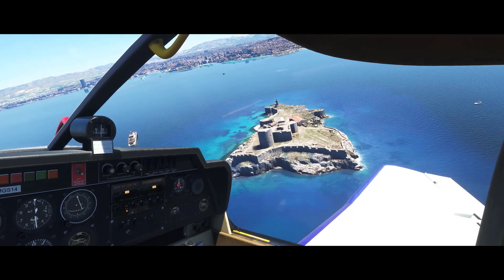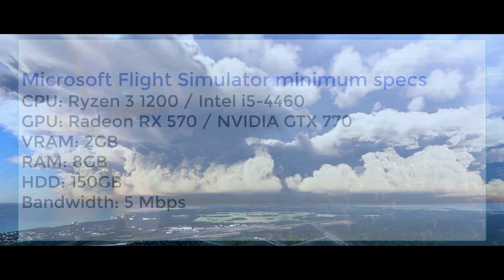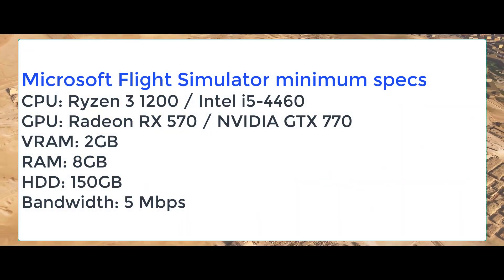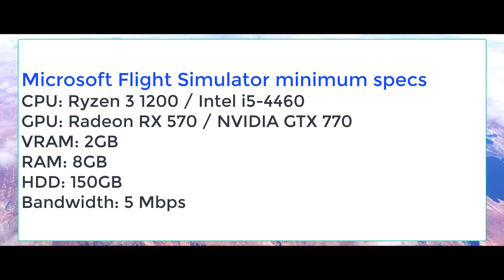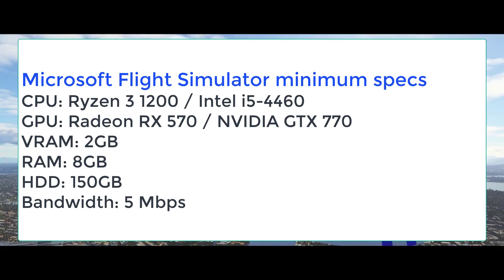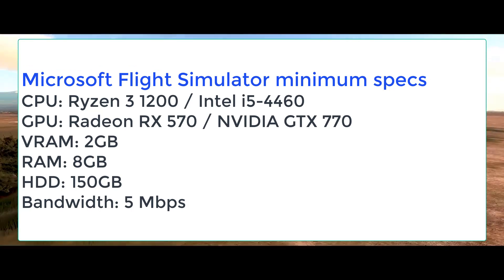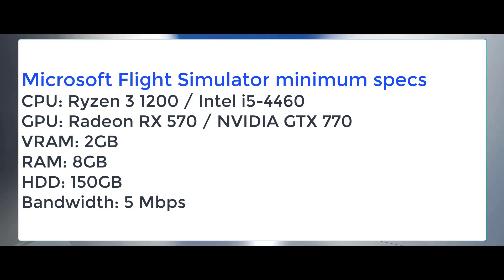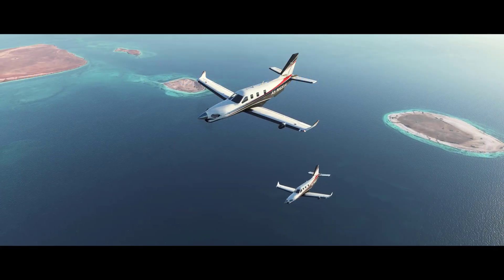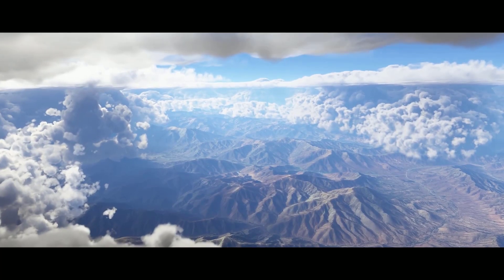Asobo Studios announced the system requirements for Microsoft Flight Simulator a few weeks back, and this is how it looks. The minimum specification required to run Microsoft Flight Simulator is a Ryzen 3 1200 or an Intel i5-4460 processor, a Radeon RX 570 or an Nvidia GTX 770 GPU, 2 GB of VRAM, 8 GB of RAM, 150 GB of hard disk space, and a 5 Mbps bandwidth. Also note that Microsoft Flight Simulator requires an internet connection to run.